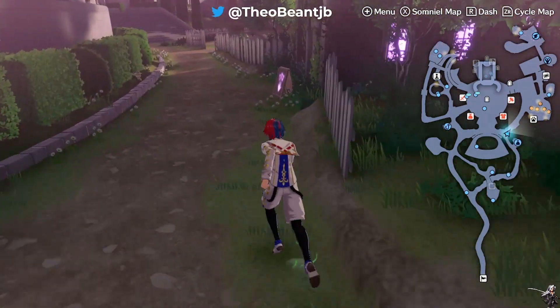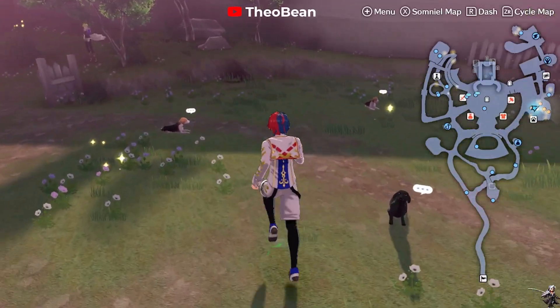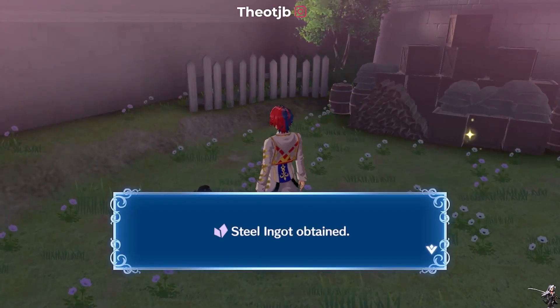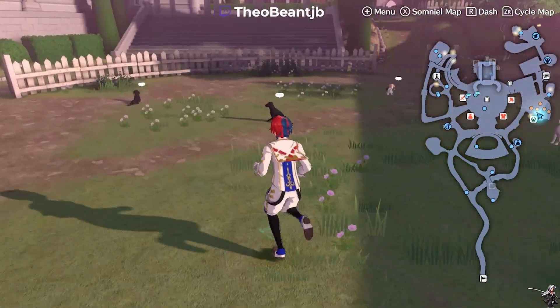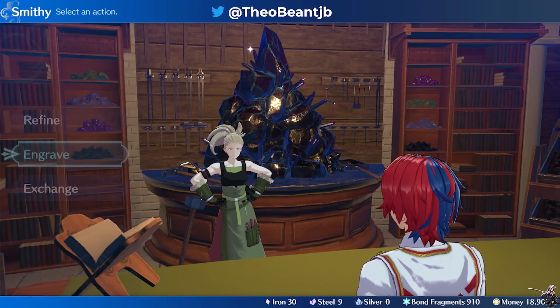Getting medals is not as hard as it might sound. The best way to acquire medals is to make sure you have dogs in your stable in the Somniel. As you go through different missions and return to the Somniel, you'll see they will have dug up different medals. You can acquire silver, steel, and iron just by doing this over time, and it's pretty easy to acquire especially by doing missions and side missions.